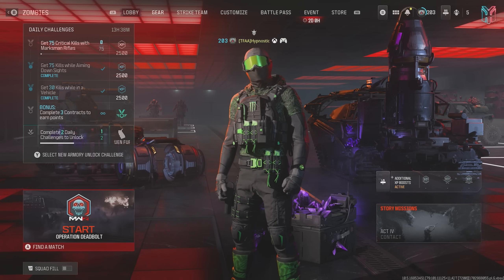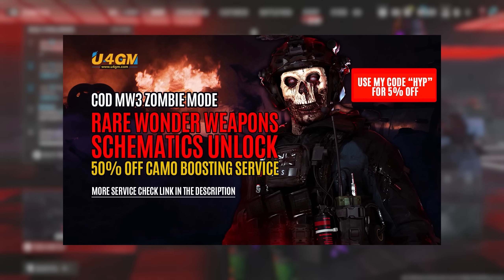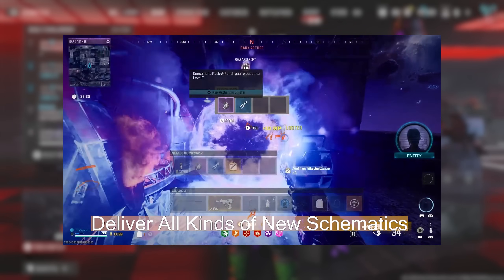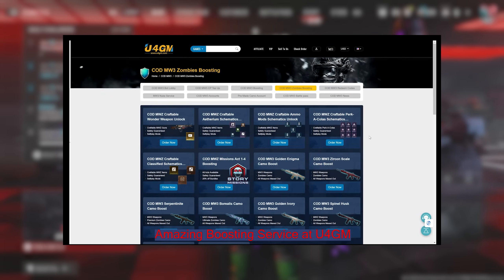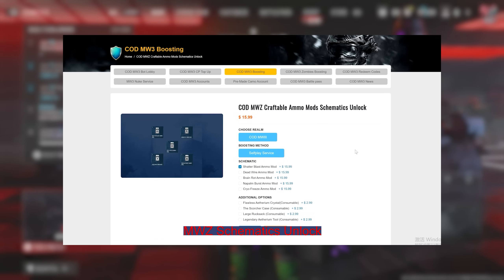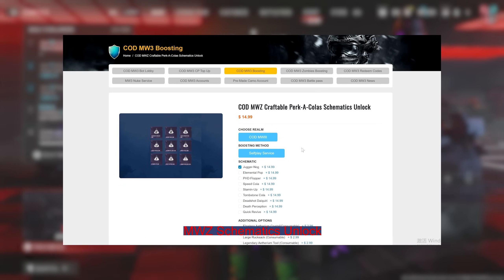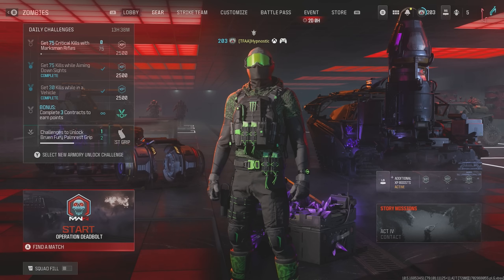Before we get into it I quickly want to thank U4GM for sponsoring the video. U4GM is a professional Call of Duty service and they'll help you unlock all the rare schematics including the new classified schematics. They'll even help you unlock the Borealis Mastery Camo. If you're interested, click the link in the description below and use my code HIP for 5% off.